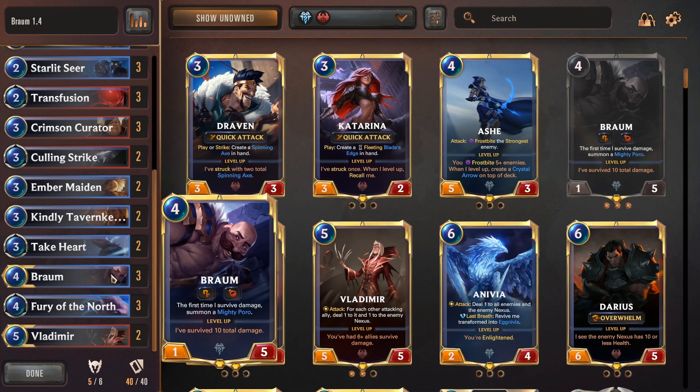If you didn't read the patch notes, Braum got buffed. He is now a 1/5, costs 4 mana instead of 3, but the main buff is the first time he survives damage, he summons a mighty poro. So now he summons a mighty poro the first time he gets damaged — he doesn't need to level up to summon one.